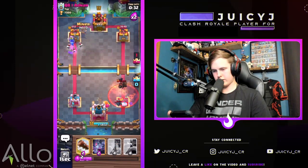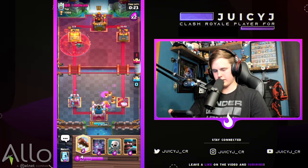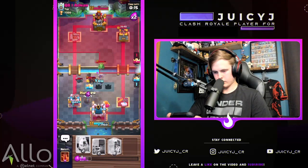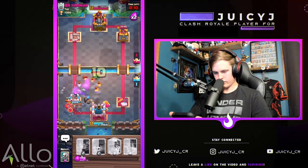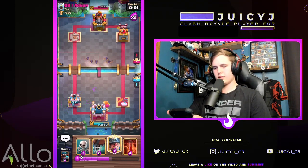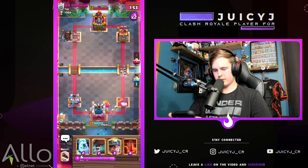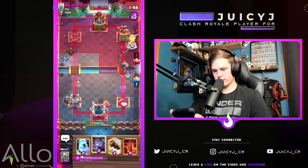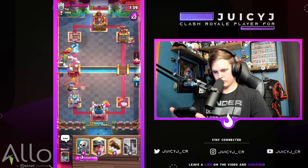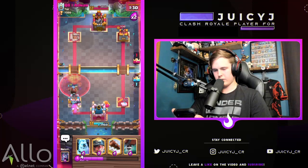We do lose the tower but we should be able to tower trade here. The miner gets a solid chip — we're gonna have to poison and log. This is gonna be difficult but I think we got it. Let's cycle our skeletons, proceed with a hunter in the back, follow the formula. Mega minion goes in front which is really nice. Hunter's a bit too close, baby dragon splashing — unlucky. Minor wall breakers did connect on the left side though.